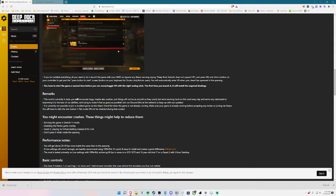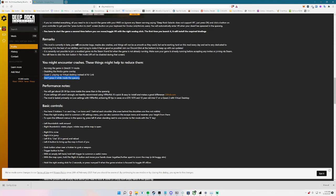Disabling the intro video gameplay is also important. For Quest 1 and 2, use Virtual Desktop instead of Air Link — Air Link is buggy because, you know, Zuckerberg wants your data. Performance notes: you'll probably get 20 to 30 more FPS inside the caves versus the space rig, because the space rig has a lot more open space.